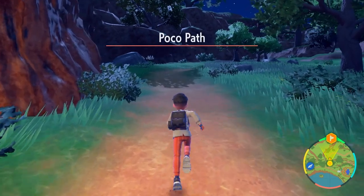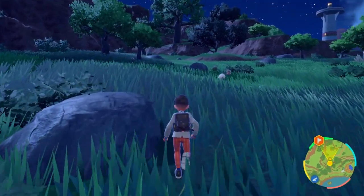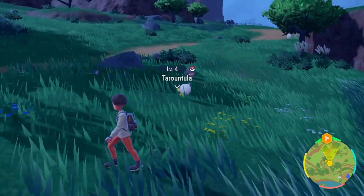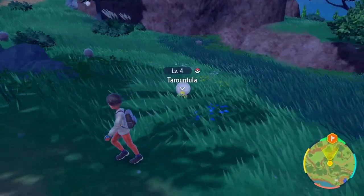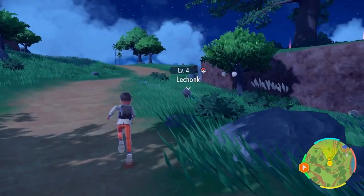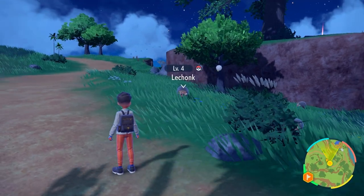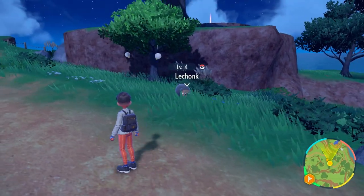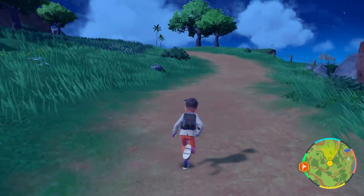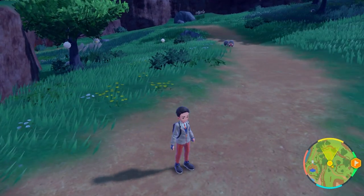For Defense, the best Pokemon to knock out early game is Tarountula, which is very common in this early route. Every Tarountula you knock out gives you Defense EVs. To clarify how power items stack: if you have a Pokemon holding the Power Weight — which gives +8 HP EVs — and you knock out Lechonk which gives 1 HP EV, every Lechonk you knock out will give you 9 HP EVs total.